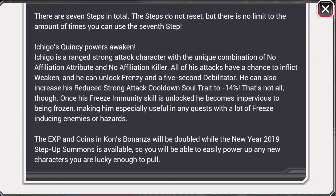So Ichigo's Quincy powers awaken. Ichigo is a ranged strong attack character with a unique combination of no affiliation attribute and no affiliation killer. All of his attacks have a chance to inflict weaken, and he can unlock frenzy and a 5-second debilitator. He can also increase his reduced strong attack cooldown soul trait to minus 14%. Once his freeze immunity skill is unlocked, he becomes impervious to being frozen.